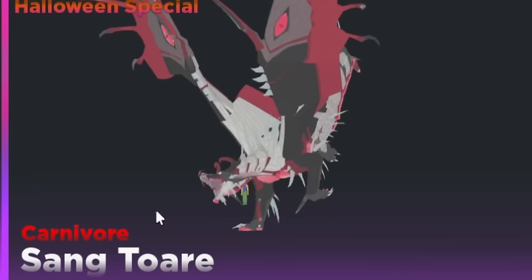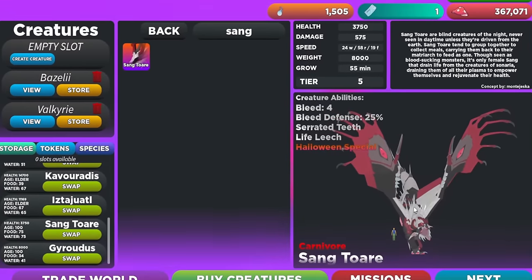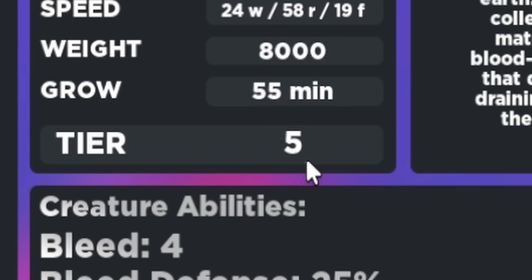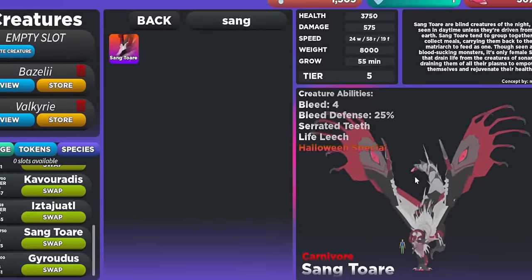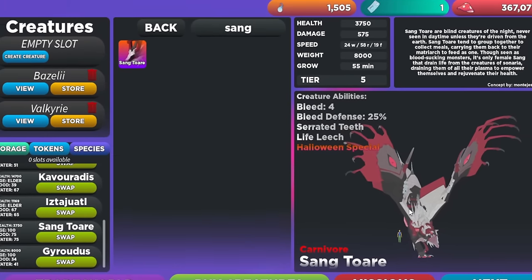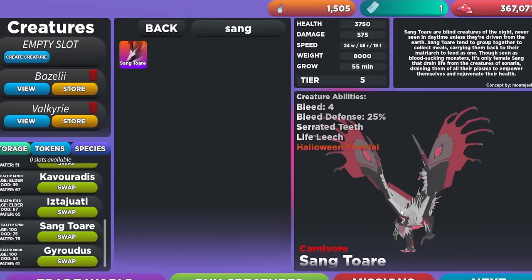So here it is. This is the Sanctor, and it is the vampire dragon of Creatures of Cenaria. As you can see, it takes 55 minutes to grow, and it's a tier 5. It's just a really cool creature. Like, look at it — it is amazing. We're going to be trying to grow as it because I really want to see how strong I can actually get.